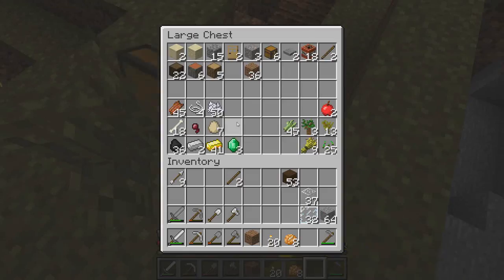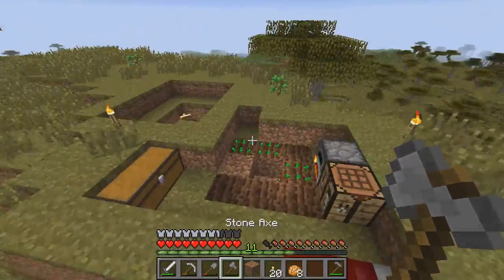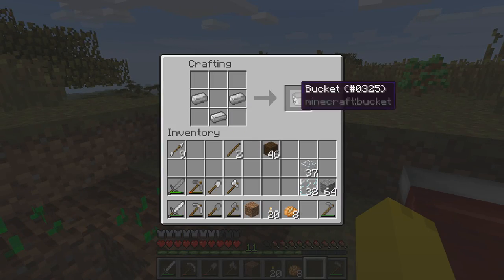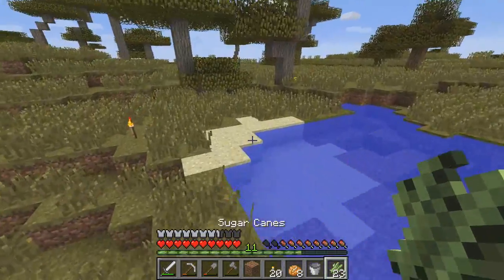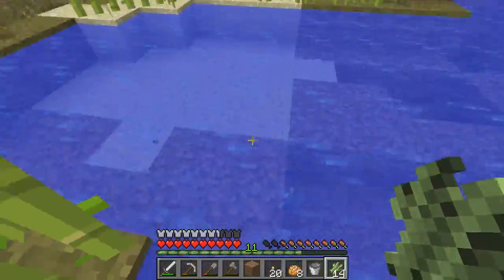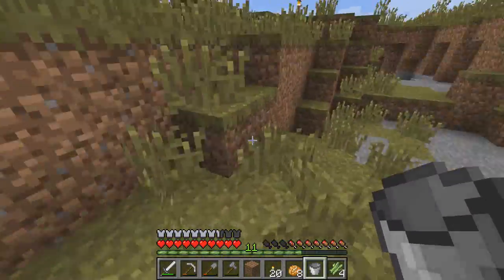I don't have a water bucket, of course. I'm going to go ahead and smelt a few pieces of iron because I don't want to waste coal on just three pieces, then make a bucket and take some water from that pond. I'm also going to plant some of this sugar cane, just so we have some growing. When we go to find some diamonds for an enchantment table, we can keep growing this stuff and have enough to make all the bookshelves that we need.